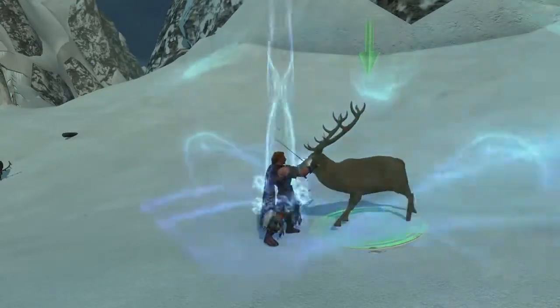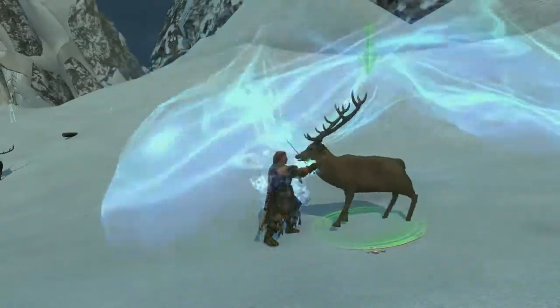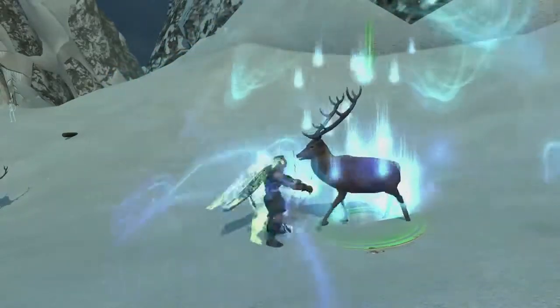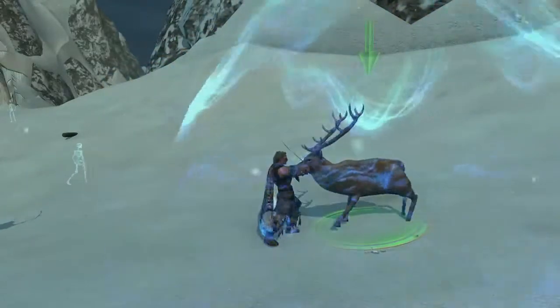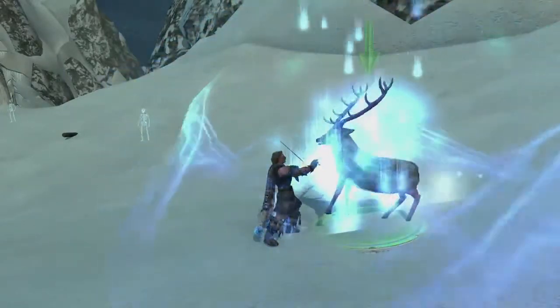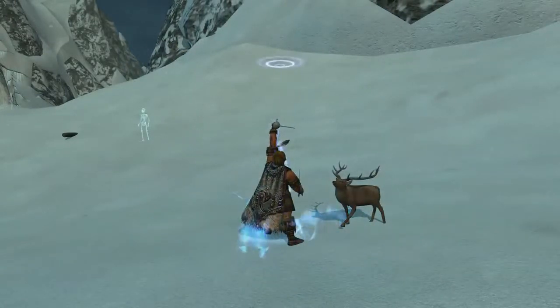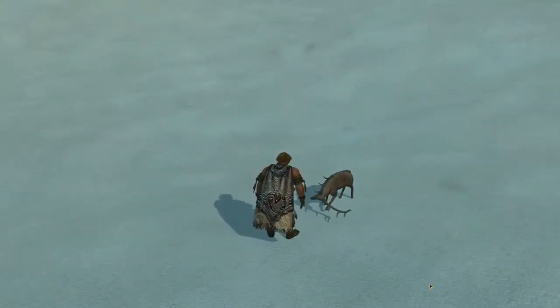The second ability we've put in your hotbar is your Tame Warder ability. To do that, you engage the animal in combat. When the animal is below 50% health, then you use your Tame Warder ability. There are in total 16 different families of Warders — for example, the cat family, the bird family, the canine family, etc. Each of them has slightly different offensive and defensive abilities, so you can figure out what suits you best.